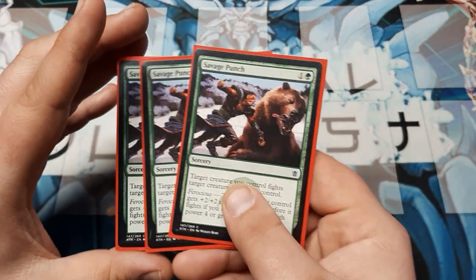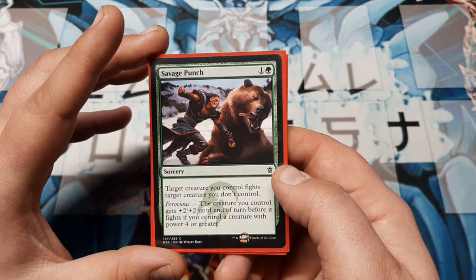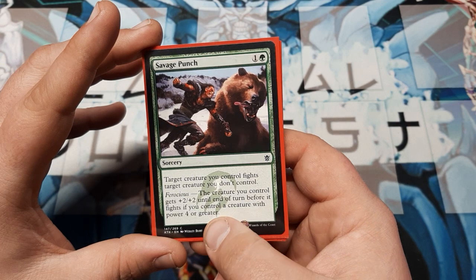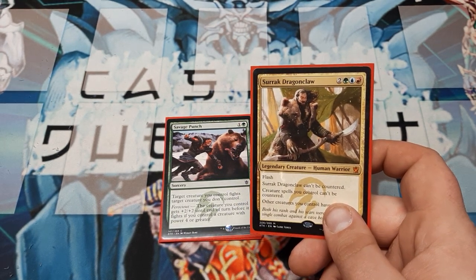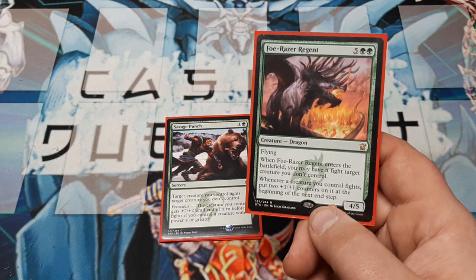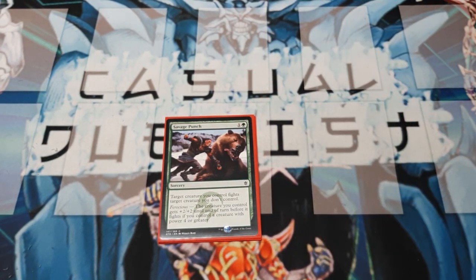Last card: three copies of Savage Punch. Target creature you control fights target creature you don't. Remember the Foe-Razer Regent? You can use Savage Punch on it to gain extra counters. Ferocious: target creature you control gets +2/+2 until end of turn before it fights, if you control a creature with power four or greater. And while using the Foe-Razer Regent, the creature that fights gets two +1/+1 counters at the beginning of the next end phase — so it keeps that +2/+2. Oh my goodness, it lets you spot control like crazy.